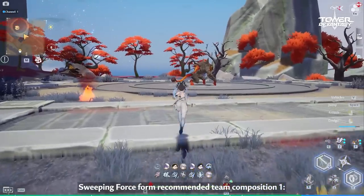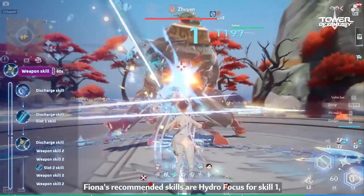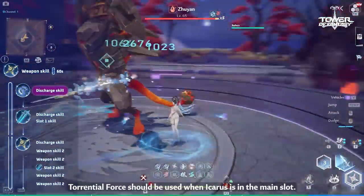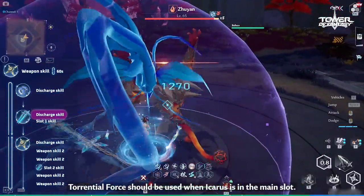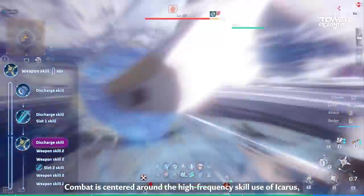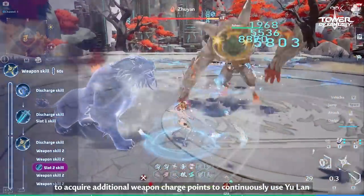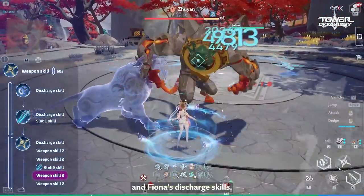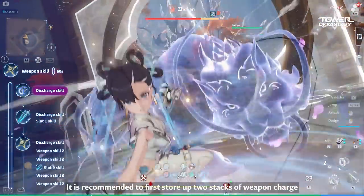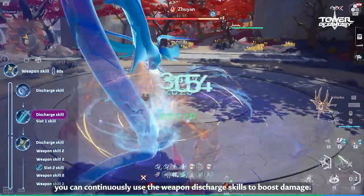Sweeping Force Form Recommended Team Composition 1: Yulan, Icarus, and Fiona. Fiona's recommended skills are Hydro Focus for Skill 1 and Torrential Force for Skill 2. Torrential Force should be used when Icarus is in the main slot. Combat is centered around the high-frequency skill use of Icarus, and making use of Yulan's Sweeping Force Form's Discharge skill to acquire additional weapon damage points to continuously use Yulan and Fiona's Discharge skills. It is recommended to first store up two stacks of weapon charge so that upon entering battle, you can continuously use the weapon discharge skills to boost damage.